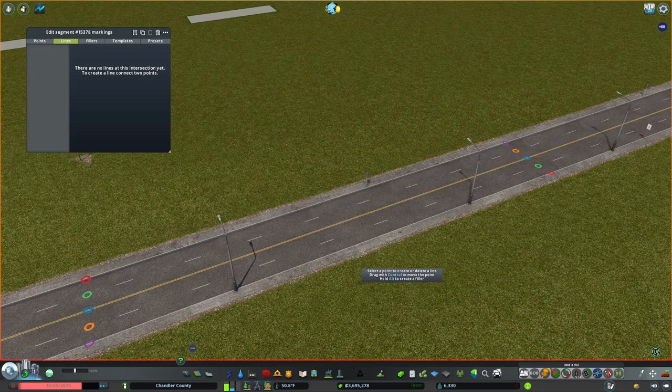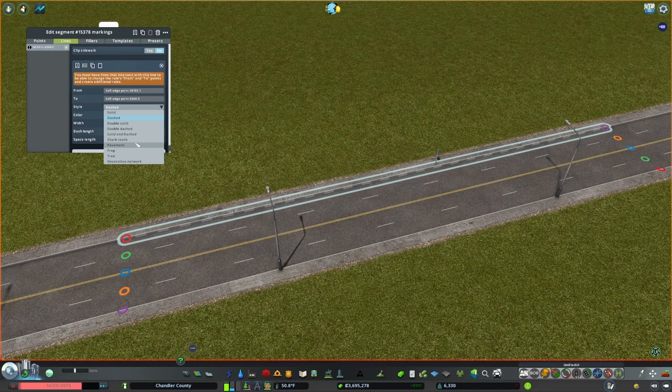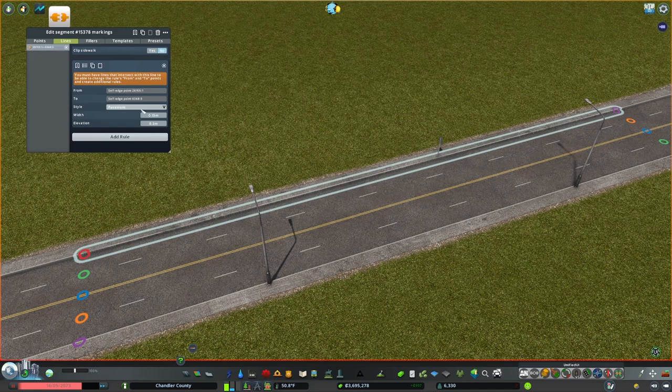We're going to take that segment and add a line right over here on the edge. Now if we go under Style, we have some new stuff — things that were added with the last patch. We have props, trees, pavements, and decorative networks. If we look under pavement, it would add a pavement. Simple as that.